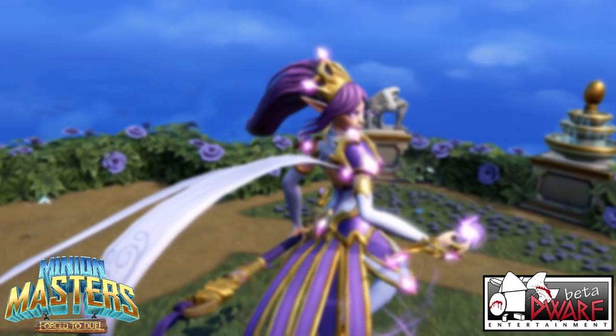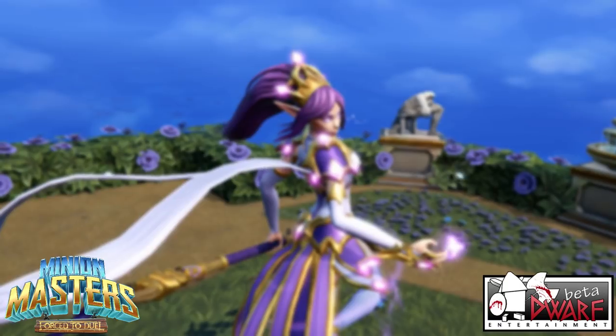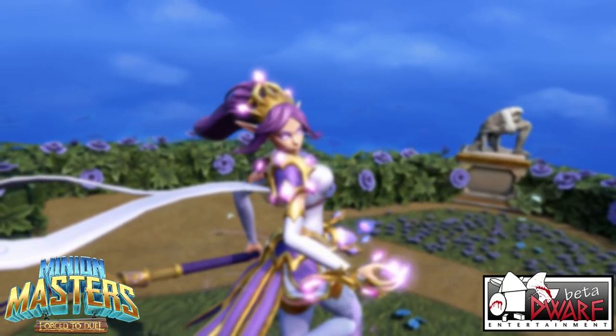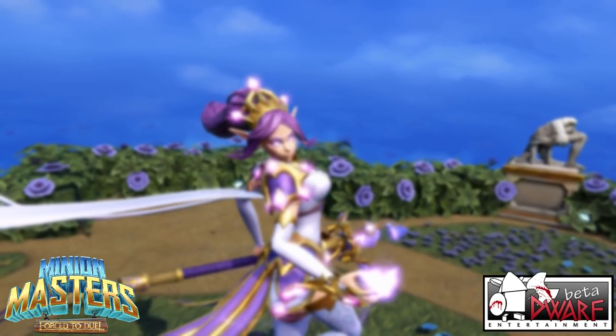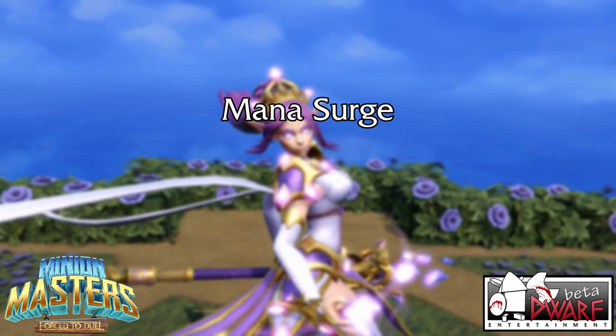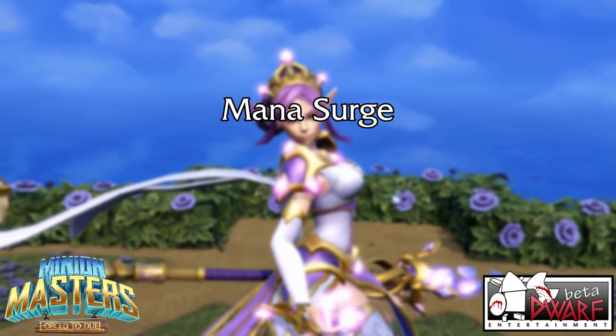The mystical elves of the Crystal Spire have arrived to join the Minion Master's roster, bringing their unique magical abilities along with them. The main aspect of this card set is the new Mana Surge mechanic, which will boost the card's attack speed by 50% while their owner has over 6 mana stored.